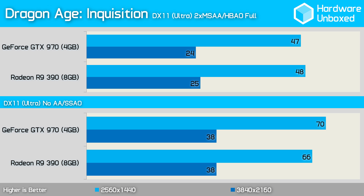Yet again we find almost nothing separating these two graphics cards, this time in Dragon Age: Inquisition. Here the 390 was just 1 frame per second faster than the 970 with an average of 48 frames per second. Disabling anti-aliasing entirely really helped out the 970, which was now 4 frames per second faster than the 390 with an average of 70 frames per second.